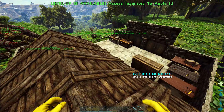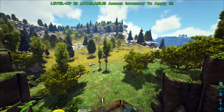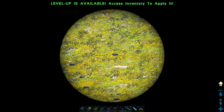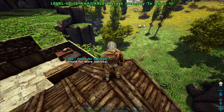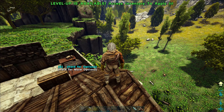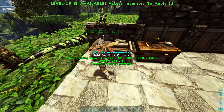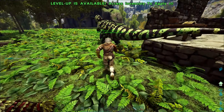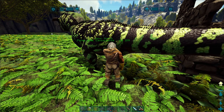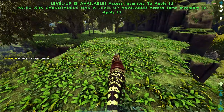First up I need to find a Pteranodon to complement my current dinosaurs. With a flyer I can travel the map, find an Argentavis, drag it into a trap, and then use the Argent to carry farming creatures like the Doedicurus and Ankylosaurus to farm metal and stone. That will let me turn this little plateau into a giant castle. We also need a flyer to grab a nearby Deinonychus nest.